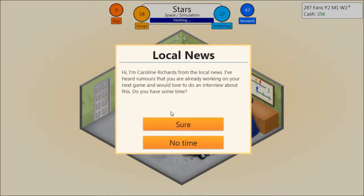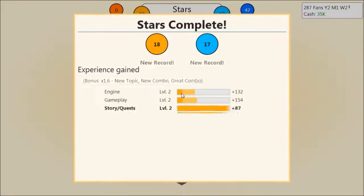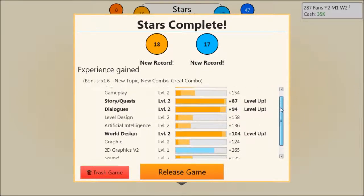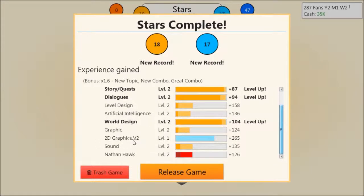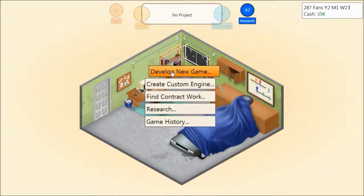I'm Caroline Riches from local news. I've heard rumors that you're already working on the next game. I would love to do an interview about it. Sure. I believe this would have created some hype had it been done before the game was published, but still — new topic, new combo. It's actually a great combo, which is a bit surprising. A space strategy, space action — great combo as well. Story quests and dialogues that didn't pop up the last time have gone up. With this new engine I can also upgrade my graphics. I need to get this to level three before I can get the next 2D graphics V3 or 3D graphics V1. We have new research — a joystick.